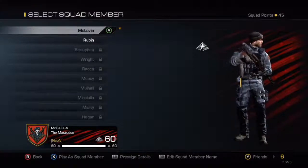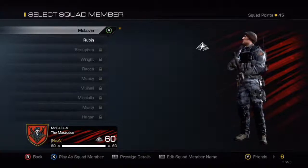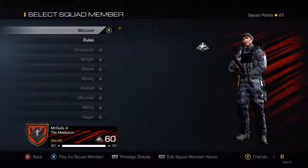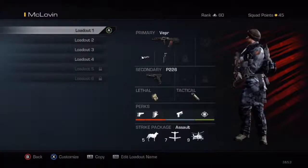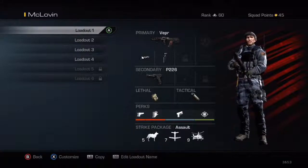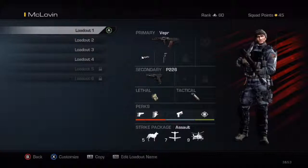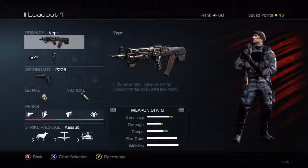Hey guys, this is jfmcd, and today we've got a Call of Duty Ghosts weapon loadout class set up. What you want to do is get this weapon called the Vepa. The Vepa is basically exactly like the AK-74U from Call of Duty 4 and Black Ops 1. They came out with this one and it's nearly the same — I'm guessing it's based off it.